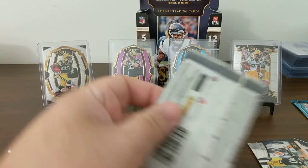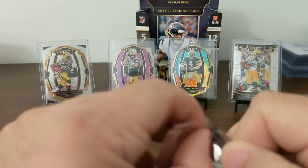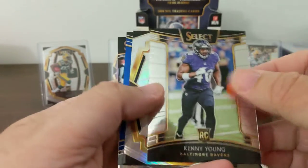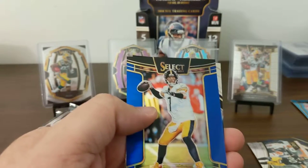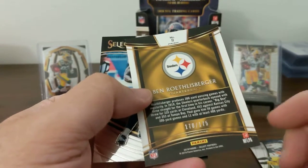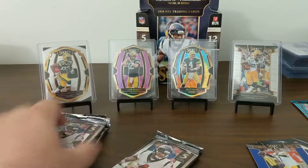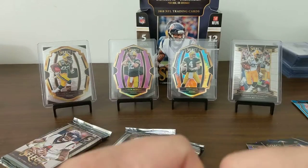Another thick one. This one feels thicker too — I bet it's not. Mason Rudolph rookie. Kenny Young rookie. Deshaun Watson Prism. Roethlisberger blue, 170 of 175. And Derrick Henry Field Level. Those three are really thick — they're all thick. We shall see.